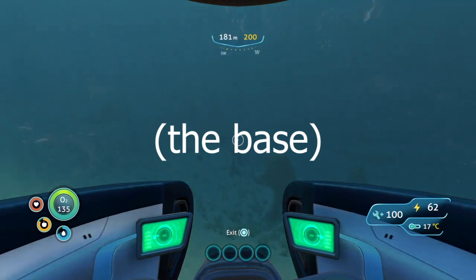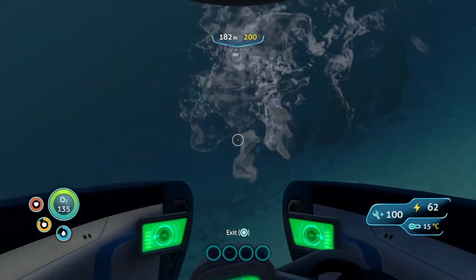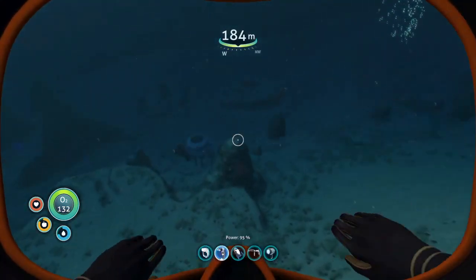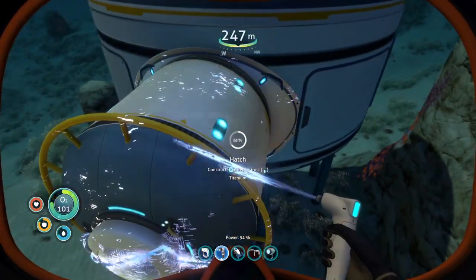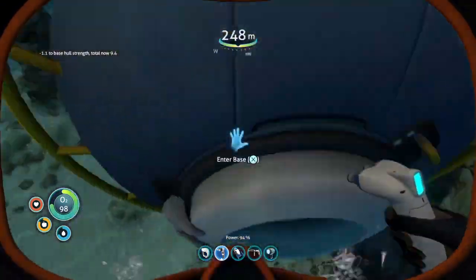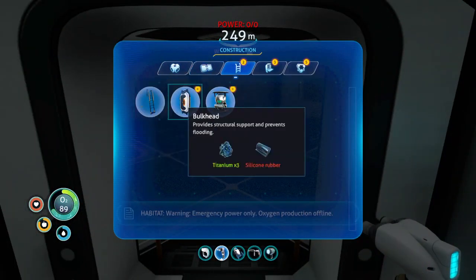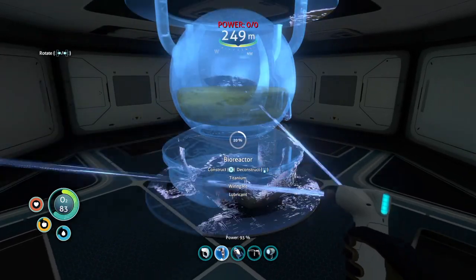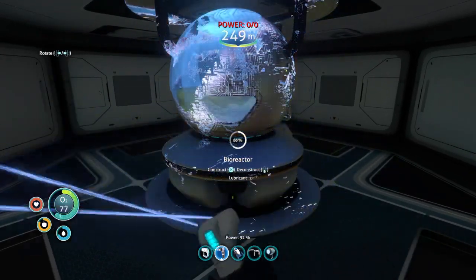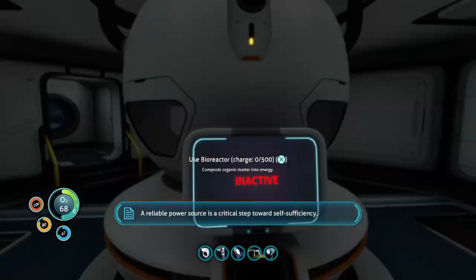Where was it exactly? Oh frick, it's right over there. Yeah, I need to come this way a little bit. Stick that bad boy on there. Warning — emergency power only, oxygen production offline. Stop glitching. Okay, put in the bioreactor. Acid mushrooms should work, right? Towards south to finish.